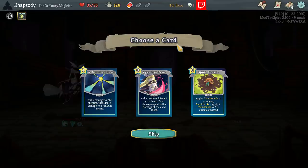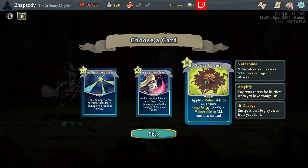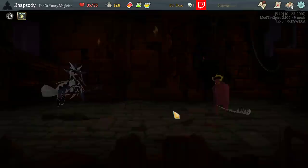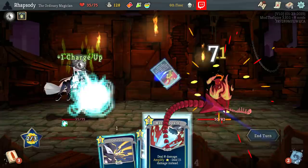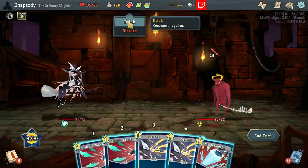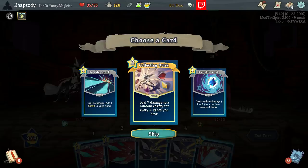Looking at Spore Crump, Non-Directional Laser, and Mysterious Beam. Non-Directional Laser deals five damage to all enemies then five to a random enemy. Mysterious Beam adds a random attack to your hand and deals damage equal to the damage of that card — it's also an attack itself. Spore Crump applies two Vulnerable to an enemy, or two Vulnerable to all enemies. Taking none of those. Attack Potion generates something real big — Collecting Quirk! Deal nine damage to a random enemy for every four Relics you have. This is going to be a great way for us to scale into the late game, unfortunately it doesn't work for us right now.